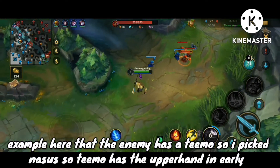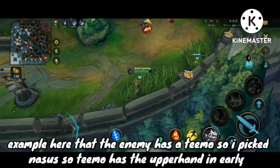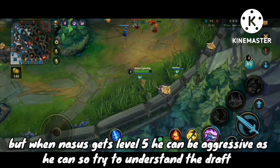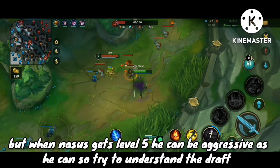For example, if the enemy has a Teemo, Teemo has the upper hand early because of his Q, but when Nasus gets level 5 he can be aggressive. So understand the draft.